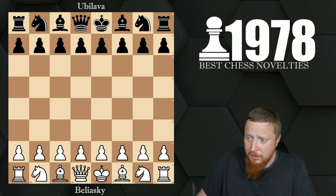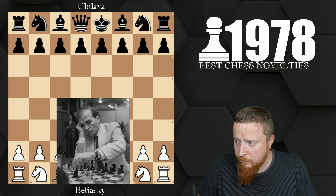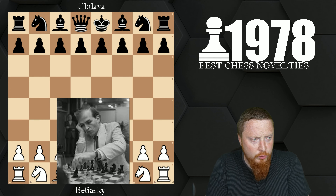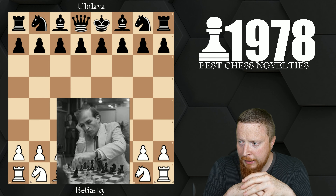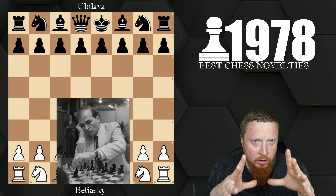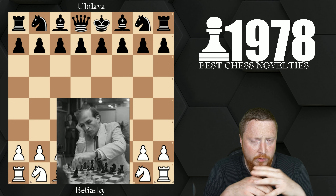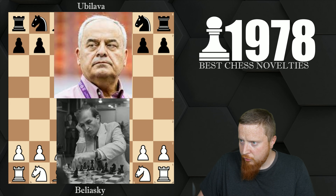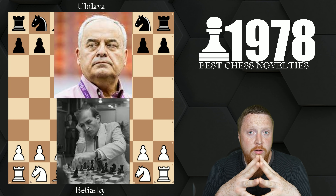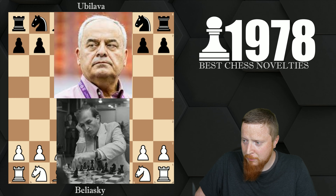The first encounter we're going to look at is between two legendary players. We have Believski with the white pieces — these guys are all from around the area of the Soviet Union, Russian. Believski has been a very famous world-leading player for a long period, up there trying to qualify for the highest titles in chess. His opponent, another strong player, Yubilava, is now a very famous chess coach coaching some of the world's winning national teams. Both have a history in chess and both understand the game incredibly well.